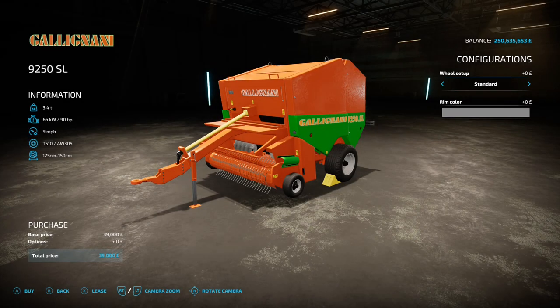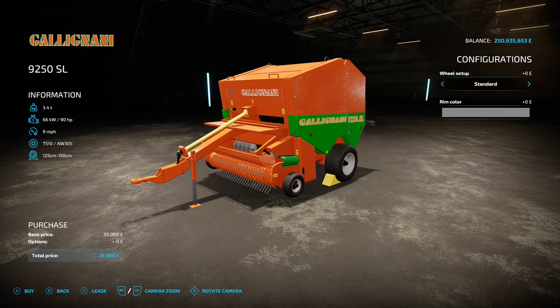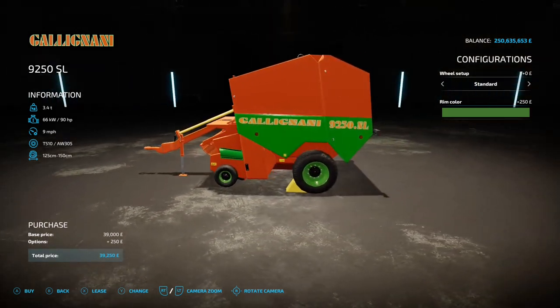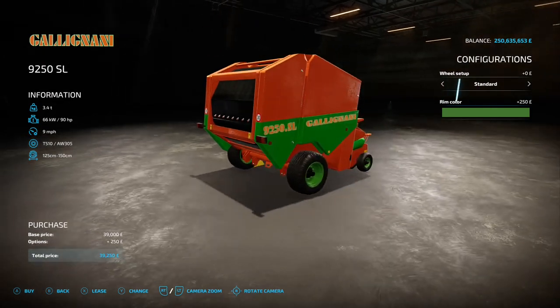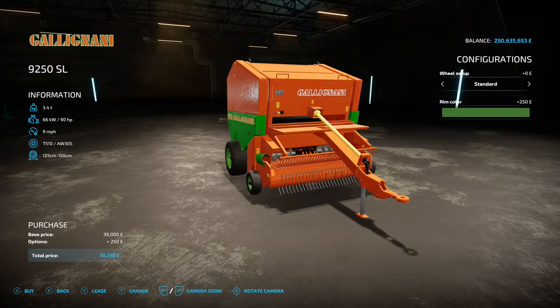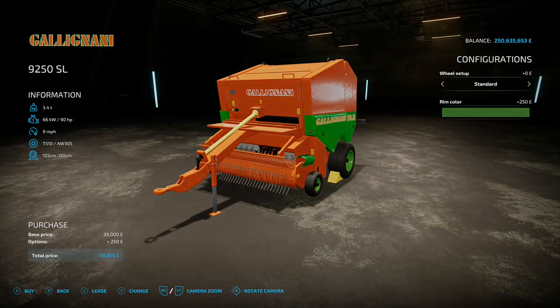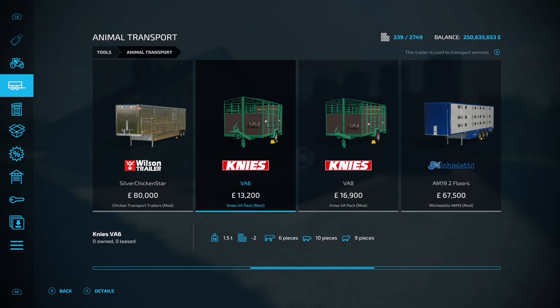Next up is the Galignani 9250 SL by Pepe978 — 7.38 megabytes on the download. You'll find it under Balers. It needs 90 horsepower from your tractor, has a nine mile an hour working speed, a two-meter wide pickup, and makes 125 to 150 centimeter round bales. Options include standard or wide tires and rim color changes. It's a bit of an older looking one, but 90 horsepower is quite low on the tractor requirements which is handy.